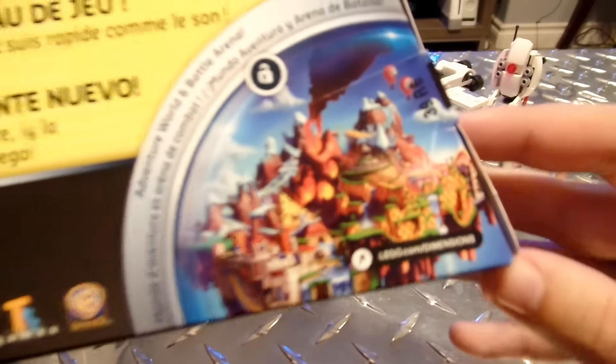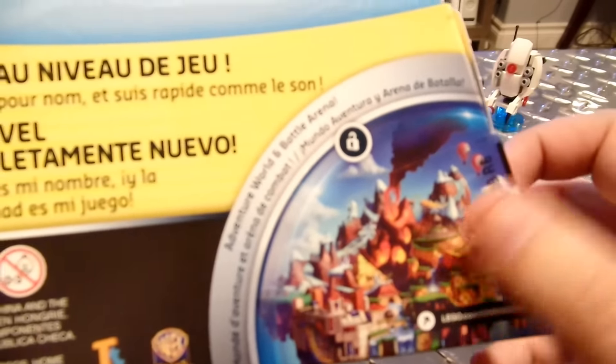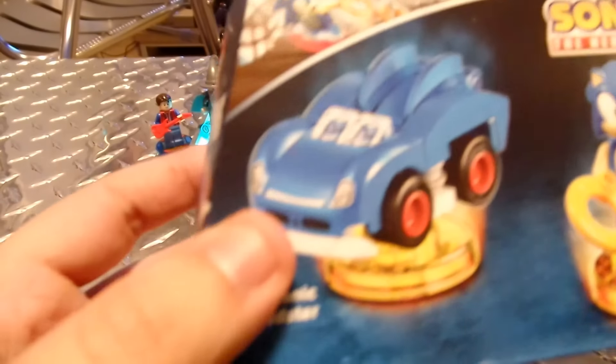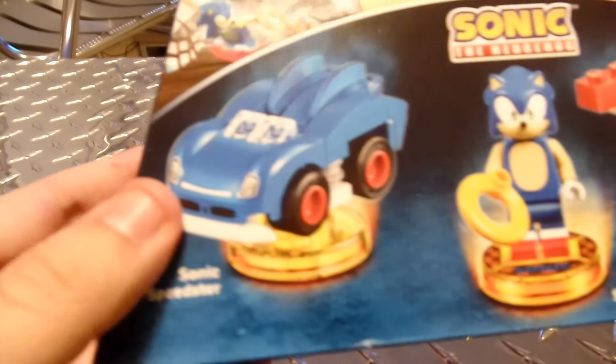Look at that huge level art — there's a full art of that you can look at and it's very cool. Let's take a look at what we can get in the pack. So aside from the Sonic the Hedgehog figure itself, you can get the Sonic Speedster from Sonic and Sega All-Stars Racing Transformed, and the Tornado.